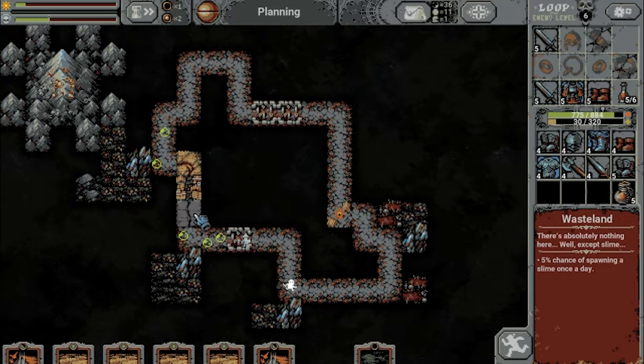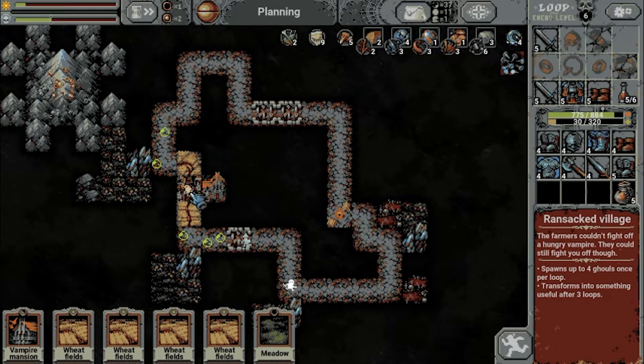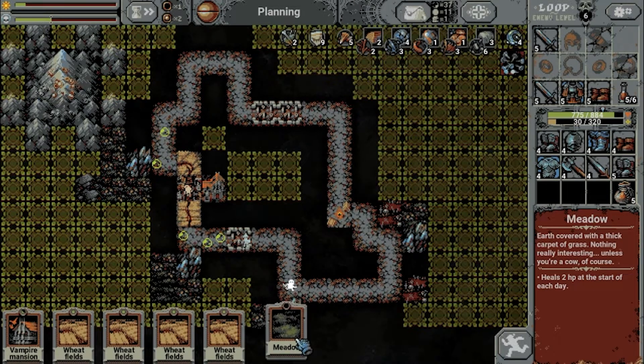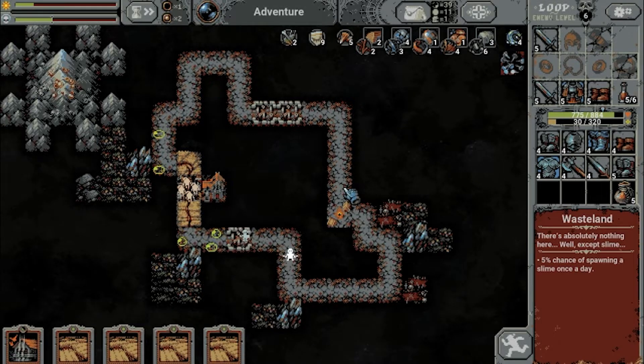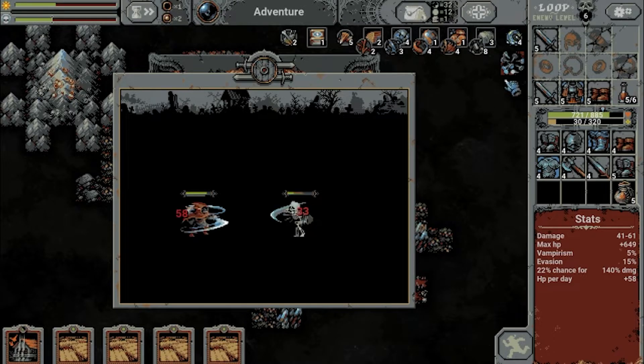Let's place the village like this — and Vampire Mansion, boom! There we go: ransacked village. And meadow, right there. This will be a hard fight — I'm not quite sure we are ready for it, especially after such a poor start with just level 5 weapons right now.